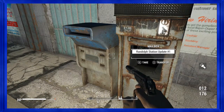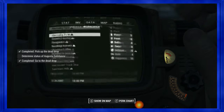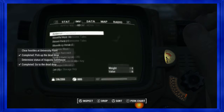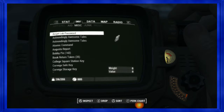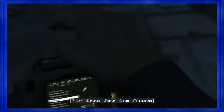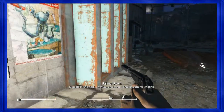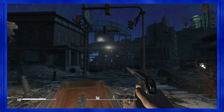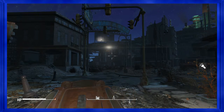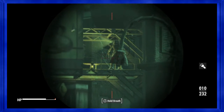I've only encountered the enemy characters that carry gamma guns twice and they are terrifying. Augusta is still a dark location — enclosed, exercise extreme caution.